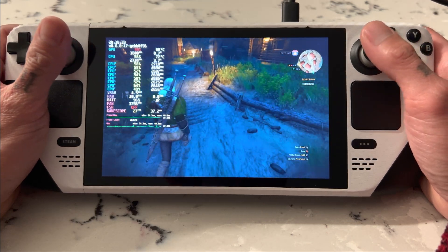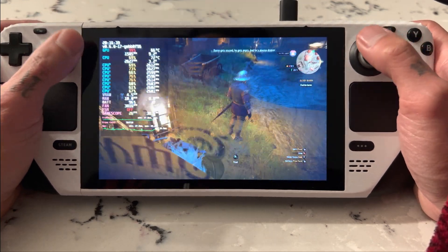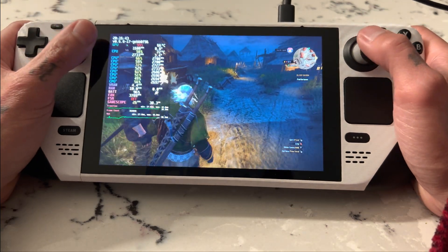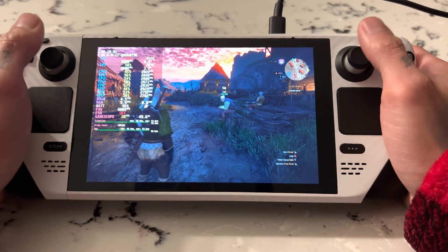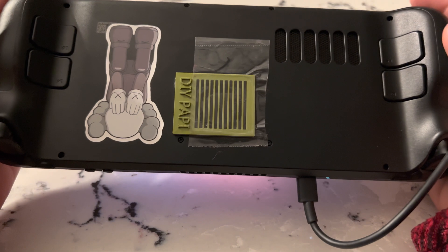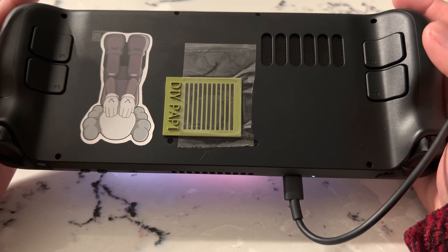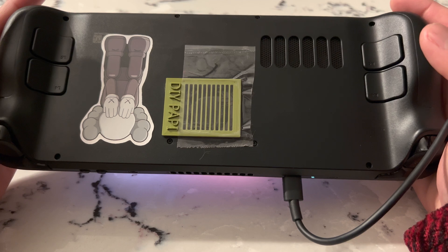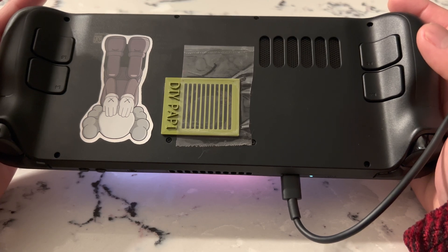CPU is in the low 70s and our RPMs is still hovering under 3800, which is very inaudible. What's up guys — we're doing a quick update video on our fan mod. If you don't know what we're talking about, we cut a hole in the back of our Steam Deck where the fan is to allow better airflow to the cooling system. For more details, check our previous video linked in the description below.